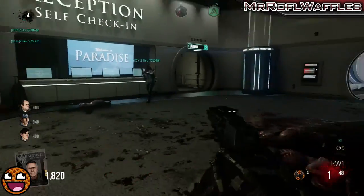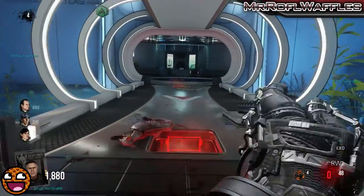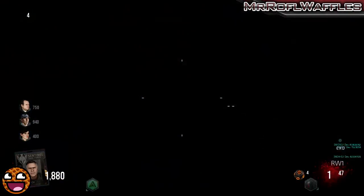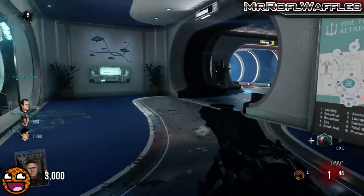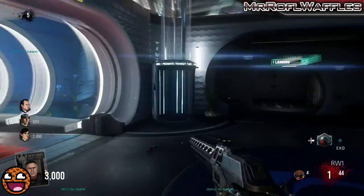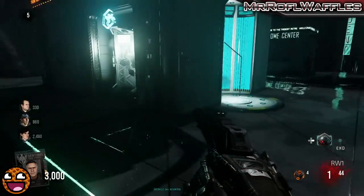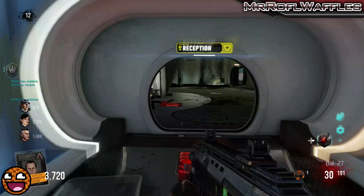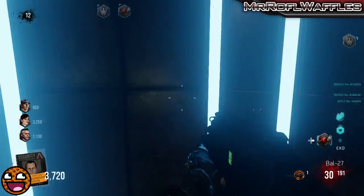There's one important pro tip to remember with these things. This is the Concierge that I'm in now. When I go up this Transit Tube, I need to be facing away from the underwater room so that I'm facing forwards when I get above ground. Because I'm facing towards the room in the Concierge, it means that when I get above ground, I'm facing the wrong direction, and so I'm quite easily going to be ambushed by the Exo Zombies. However, in the reception it's the other way around, because there are two different Transit Tubes. It's a tiny little tip, but it could save your life.